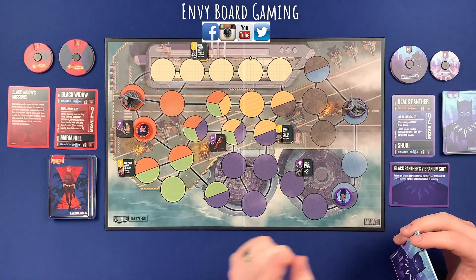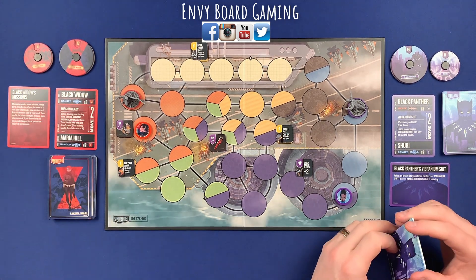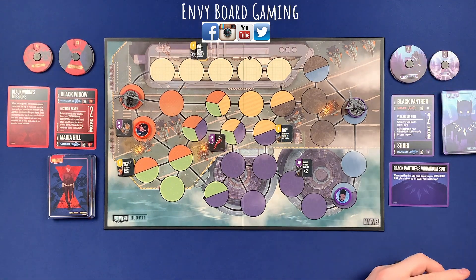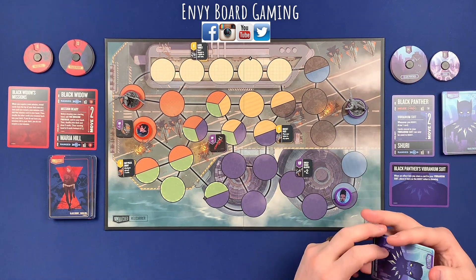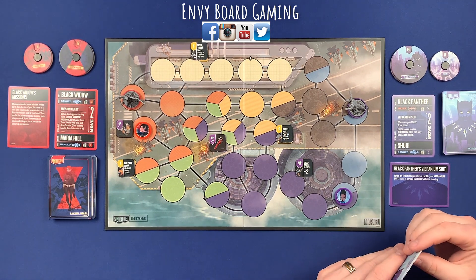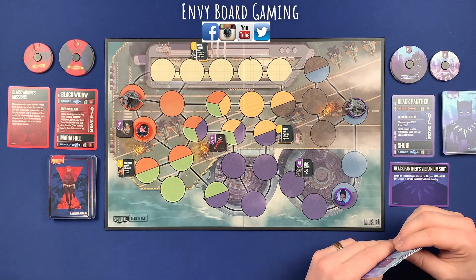Samantha is first player. She starts with 13 health and six for her sidekick. Black Panther starts with 14 and six for his sidekick. Pretty even when it comes to that. So go ahead, Samantha, and take it away.